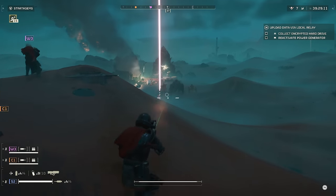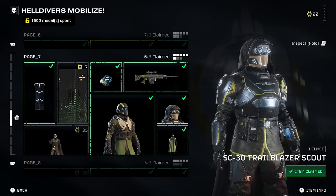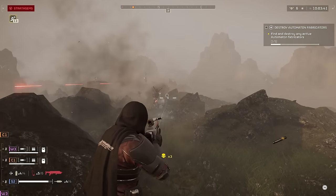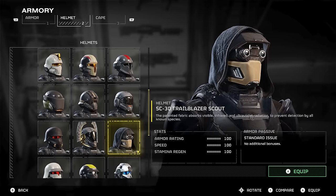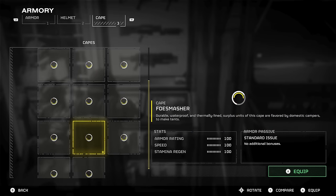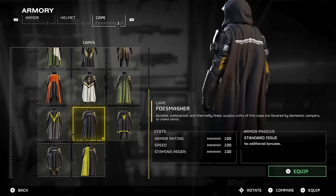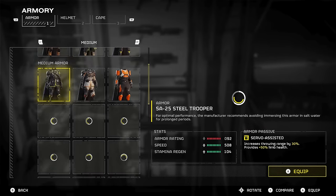So the first outfit tip I have for you guys has to do with the Trailblazer Scout Helmet. You get this on page 7 of the Helldivers Mobilize Warbond, and the cool thing about this helmet is that it's currently the only helmet in the game that has a hood on it. This hood is equipped at all times and it can be paired with pretty much any outfit. For example, if we put a black cape on our character, which goes quite well with the hood — you can mix and match most capes but the black works the best.